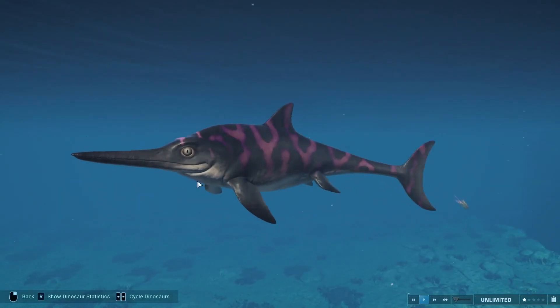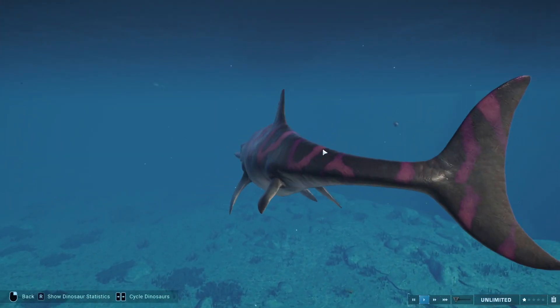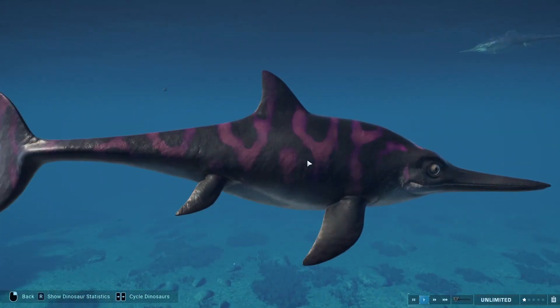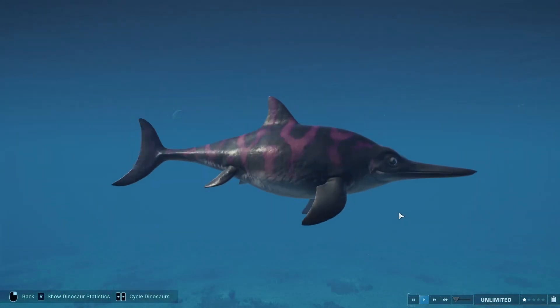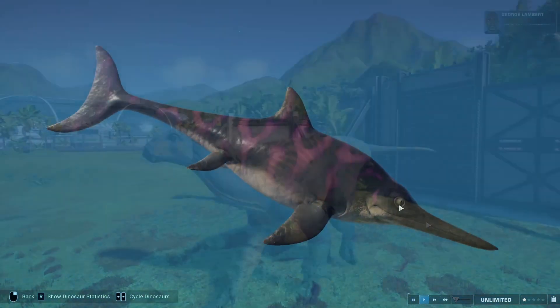For Ichthyosaurus, the Svalbard skin just looks great, and what makes it better is the Pelophylax pattern. Just the pink and the purpley colors look really nice — they stand out really well without being too crazy, which is what I like to see.